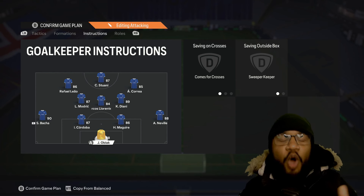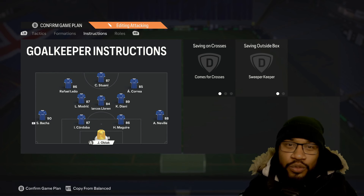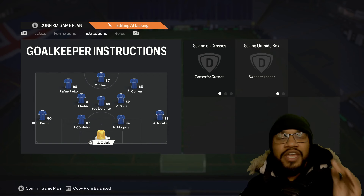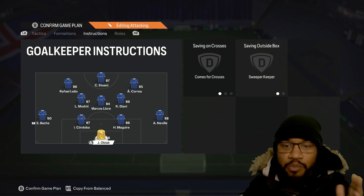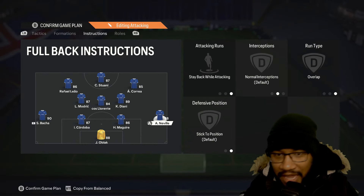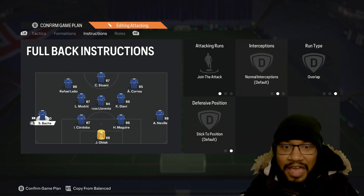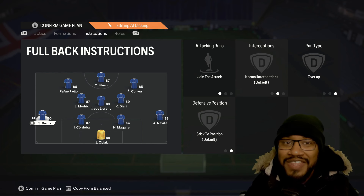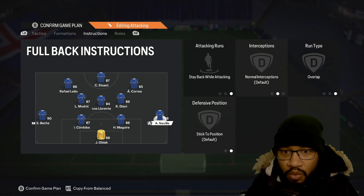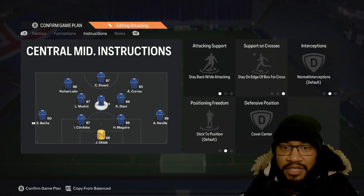The 4-3-2-1 is very popular, probably alongside the 4-4-2 and 4-2-3-1. Your goalkeeper is going to be on comfort crosses and sweeper keeper. Your fullbacks: on my side, the right back is going to be stay back while attacking with overlap. My left back, Barsha, is going to be on join the attack — I really want her to push forward every time, which does leave me susceptible defensively, but when I'm 1-0 down I need to go for it — join the attack and overlap.